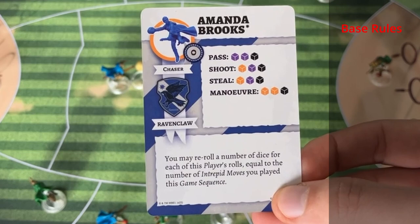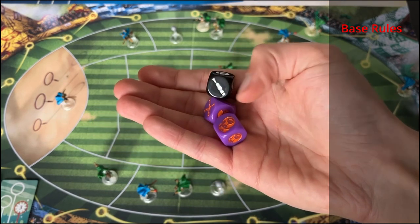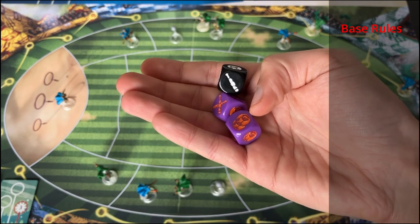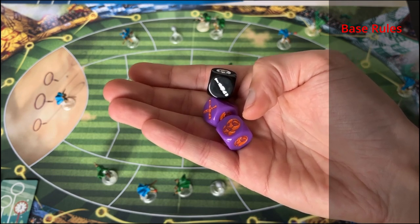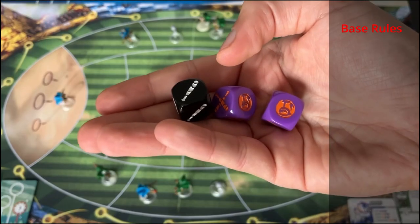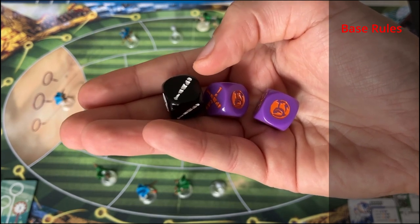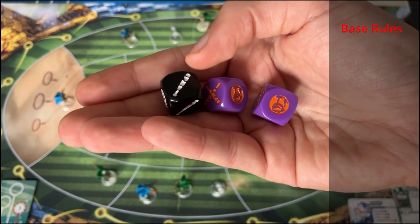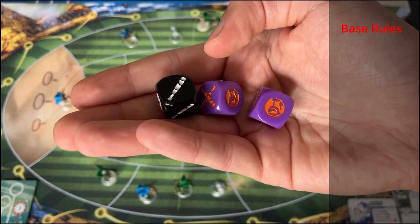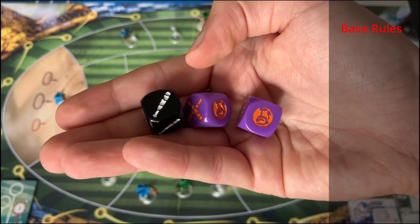When you want to do an action, you simply look at the card - there is a little dice icon which shows which color of dice you use. The base rule is: if you do an action you look for the quaffles, which are called successes, and you have to roll at least one success for the action to be successful. Reactions are always free and you can simply do them when the opponent does the corresponding action. When you do a reaction you look for opportunities, symbolized by the sticks on the dice, and you subtract all the opportunities you rolled from the successes your opponent rolled. Your opponent still needs one success left after this for the action to be successful.